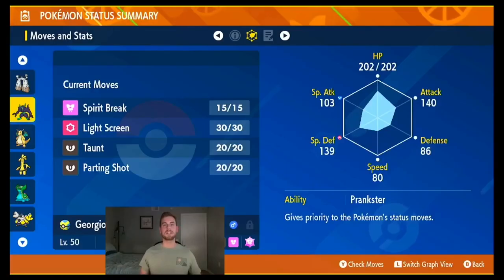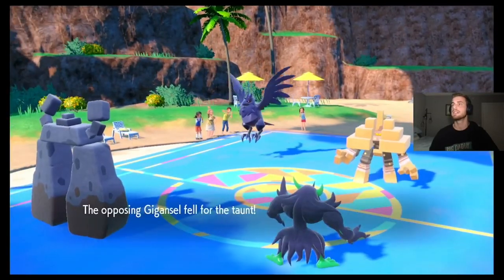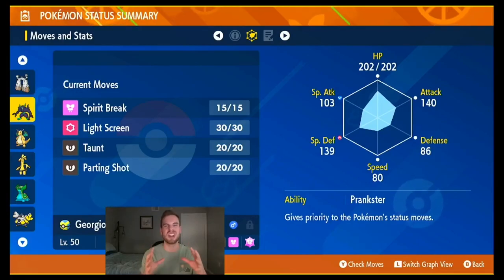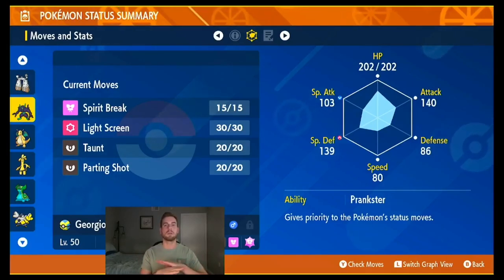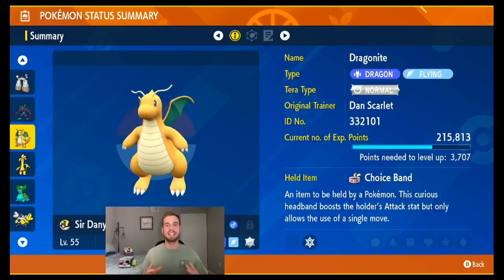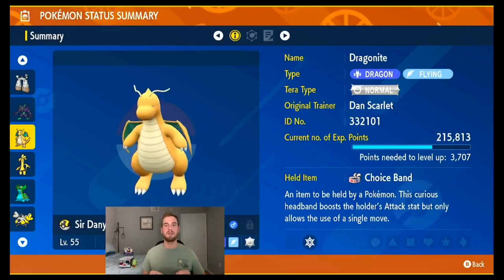Now let's take a look at the team I built around it. For the supporting Pokemon, I'm going to put the EV spreads in the description and just touch on the highlights. Grimmsnarl's ability Prankster gives priority to its wide range of status moves. Light Screen further boosts Stonejourner's special defense and helps it avoid getting one-shot. Parting Shot is great at weakening a threat and rotating into a better option. Taunt is great at throwing off an opponent's setup strategy. And Spirit Break deals some damage while also lowering special attack. To further stack the damage boost on top of Power Spot, I give Dragonite the Choice Band item, which allows use of only one move at the benefit of a 50% damage increase.